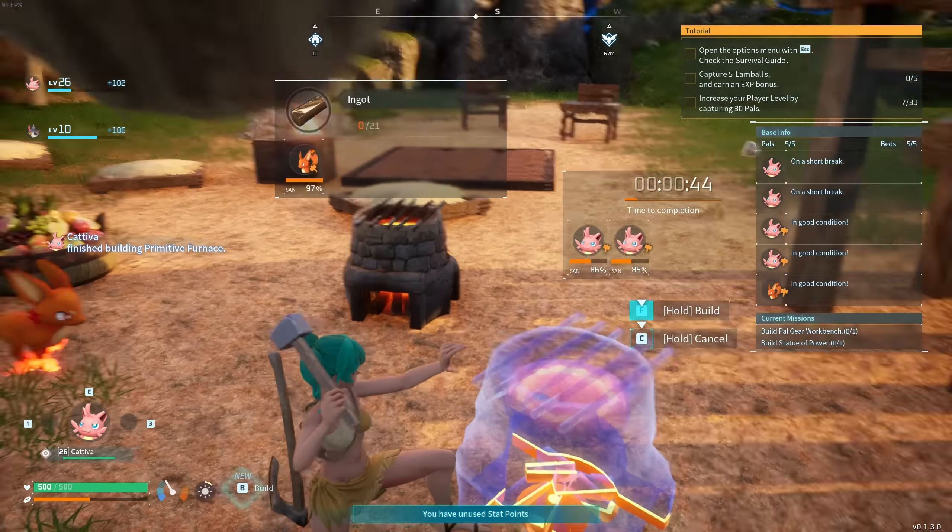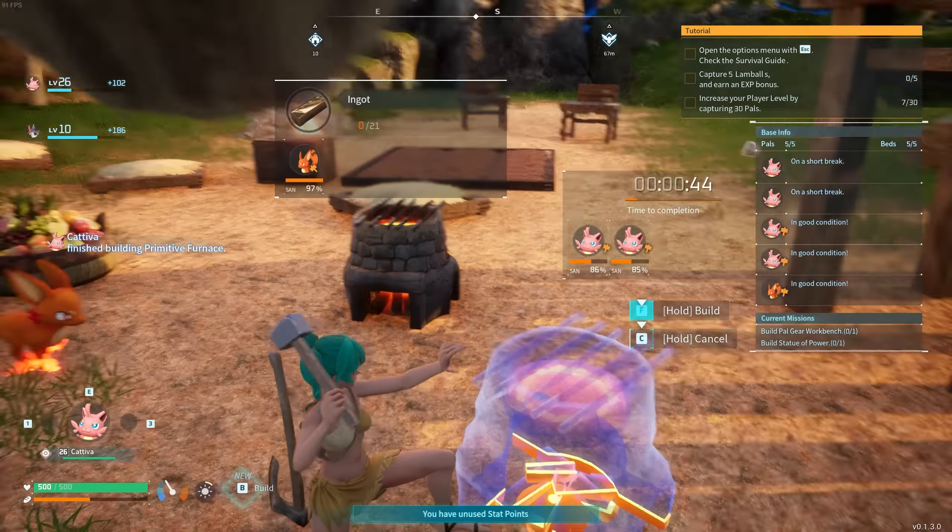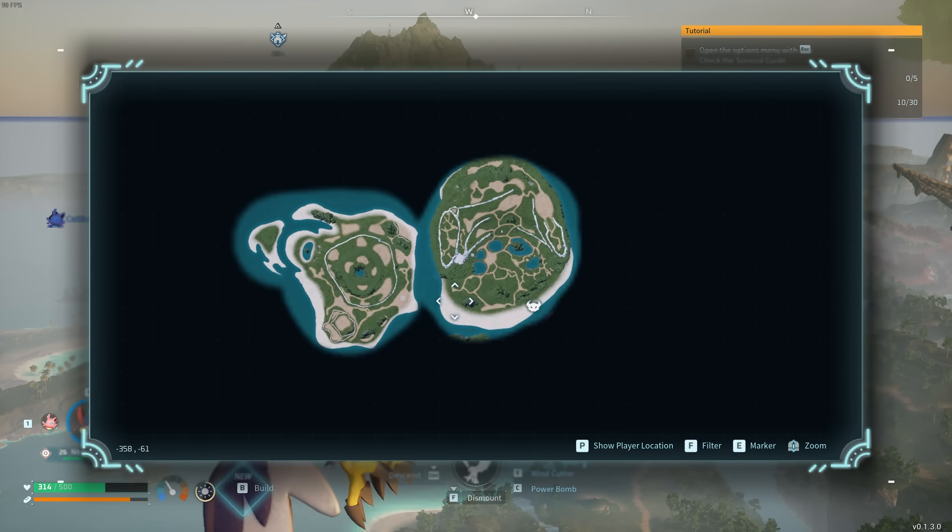You also need a Pal Workbench at level 6 — that is where you manufacture the saddle. There we go: the Nightwing Saddle — 'Saddle for safely riding a Nightwing.' It takes a while to build so use all your pals to help out. There it is — the Nightwing Saddle. Deploy your Nightwing, hold F — and there we go, a flying mount. The world is now your oyster — and the world is absolutely massive. Your potential is well and truly sky high.